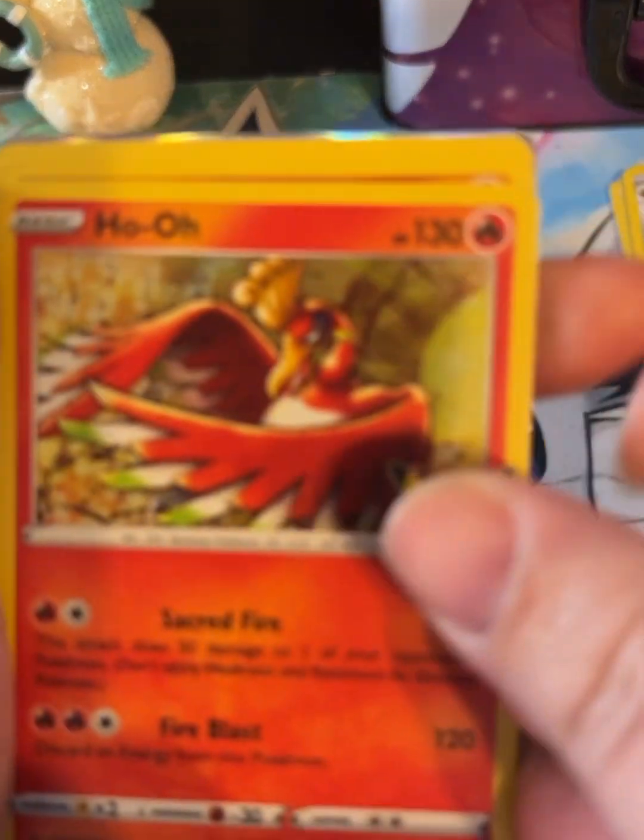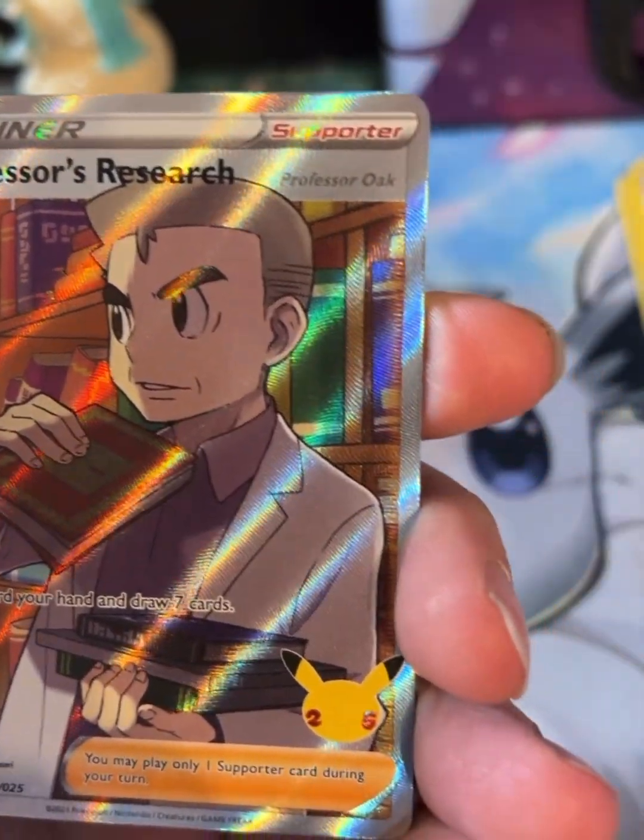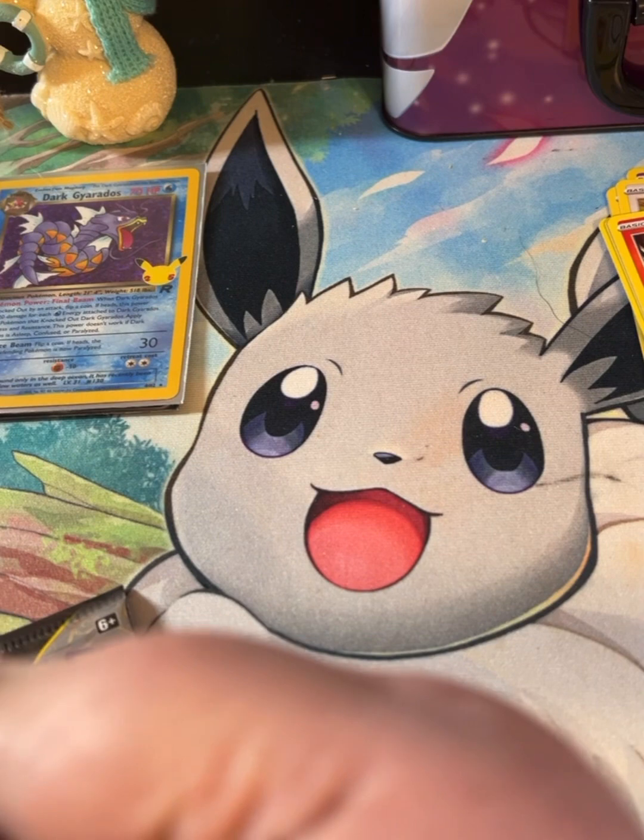In the third Celebrations pack we have got a Ho-Oh, Groudon, Reshiram, and a Professor's Research. There's the code card.